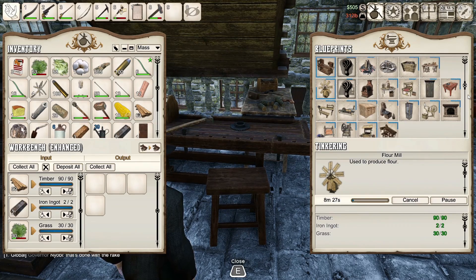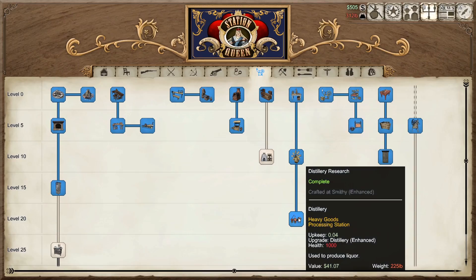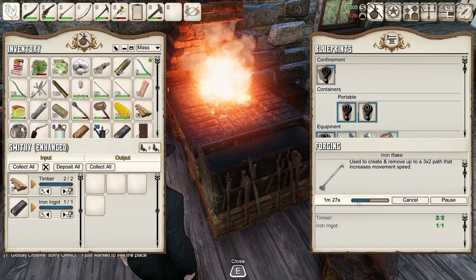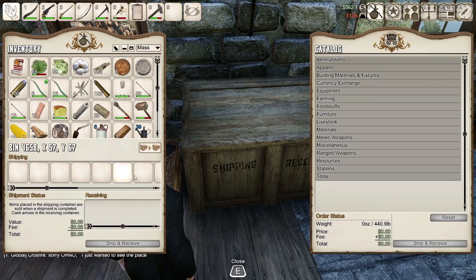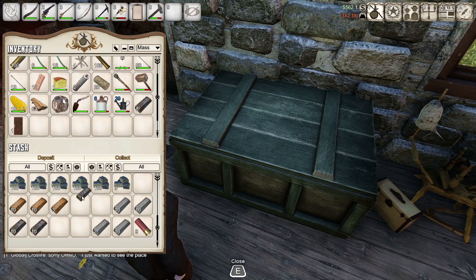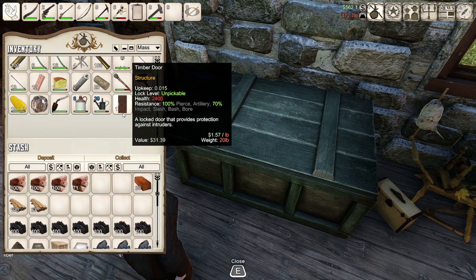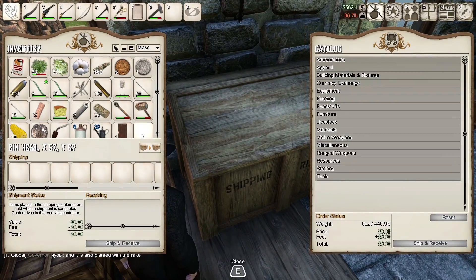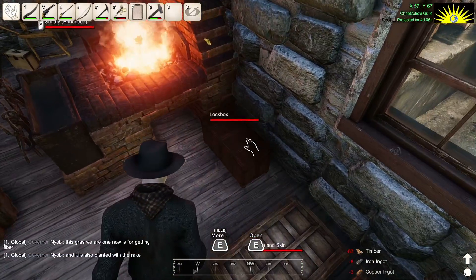It's going to take another minute and a half for the rake to be made. In the meantime I'll clear some things out. Let me put away some bits and pieces so my character stops getting heavier. I burned through all that timber already — that's impressive. What's my weight? 90 — good enough. I've got a fair amount of cash — only 562 left in one stack but I do have another stack of a thousand. You go through so much.